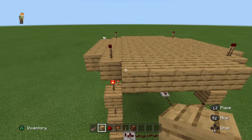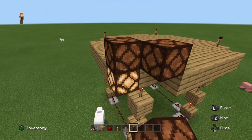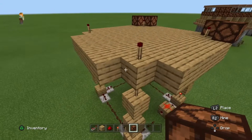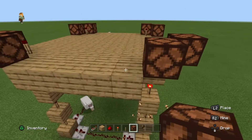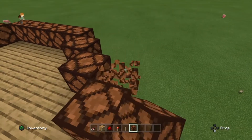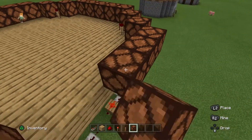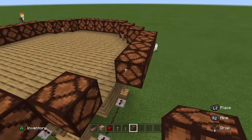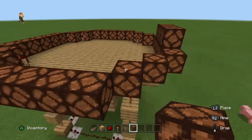Now we should have a thing that looks like this. It's time to actually start placing glowstone lamps — two in each corner like so. Place glowstone lamps out here and just run them across. Now we're gonna do three in the middle as well.